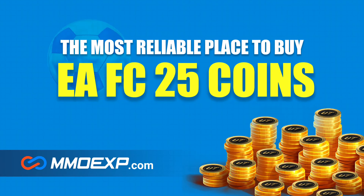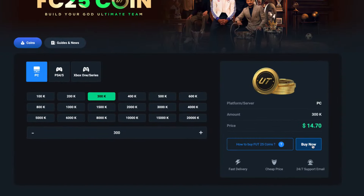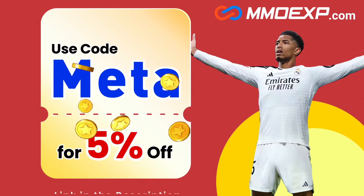Quite possibly the most reliable website for FC25 coins — go check out MMOXP for the best price and best guarantee. Use the code META for the cheapest coins and a five percent discount.